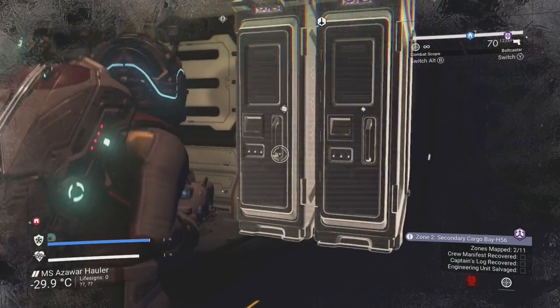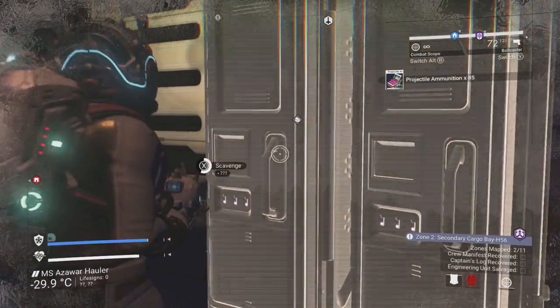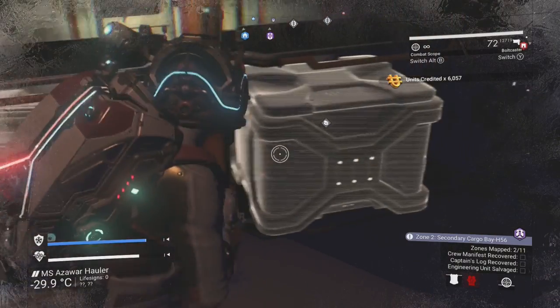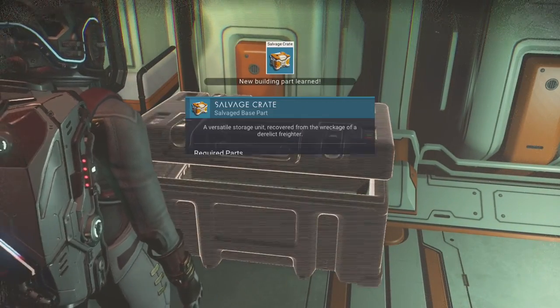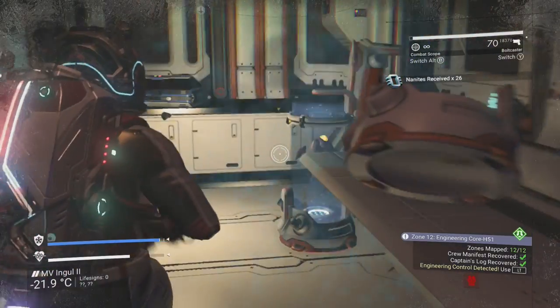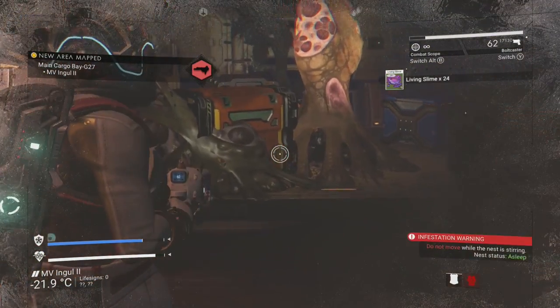I would recommend using your scanner a lot as it will highlight missable objects. On average a derelict freighter will give you anywhere between 2 to 6 million units and 1500 to 4000 nanites in the form of materials. You can also earn base building parts and obtain quite some living slime by opening containers and shooting festering pustules, which can be refined at a 5-to-1 ratio to nanites as well.